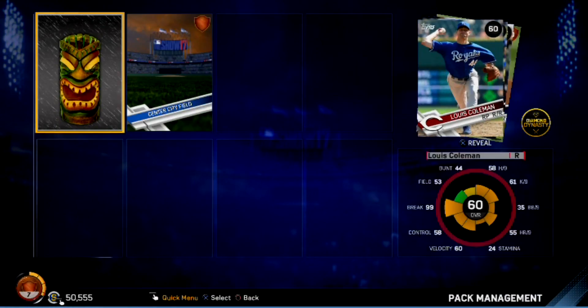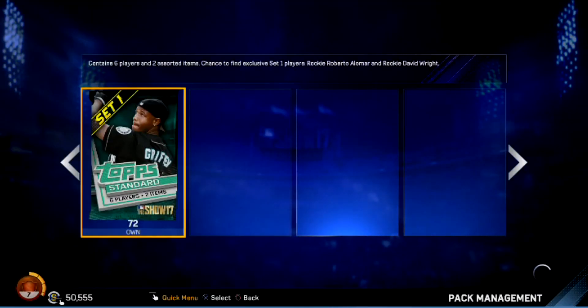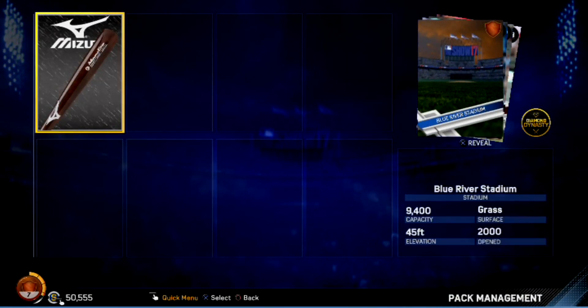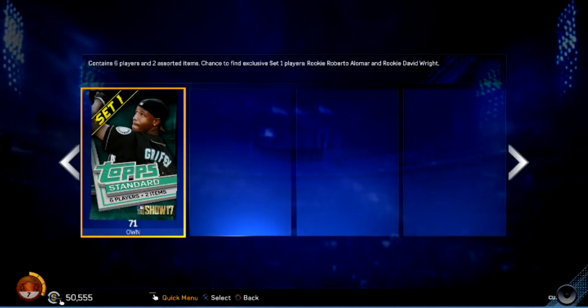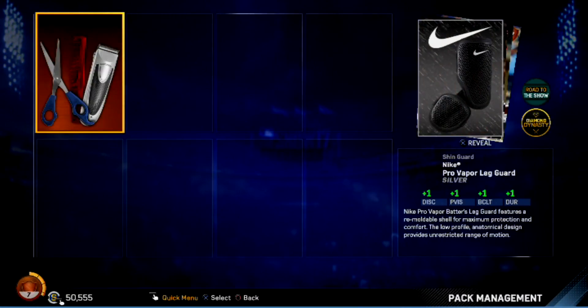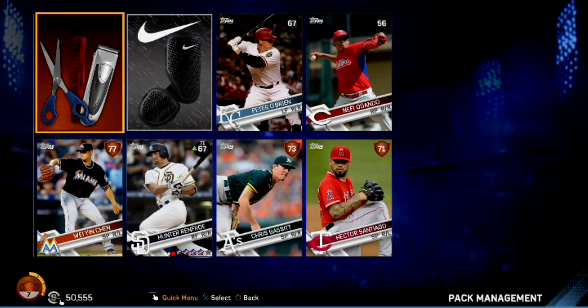Silver ritual again, bronze stadium — all commons and bronzes. We got Kobe Lewis, Brad Hand, and Jose LaBaton. At least we're getting some new players — no dupes. More packs — stadiums, bats, all commons and bronzes. I'd like to get Coors Field as a stadium. Bronze ritual, shin guards — more commons and bronzes. Highest we got was Yin Shen from Miami, starting pitcher.